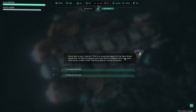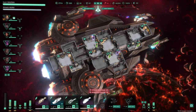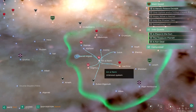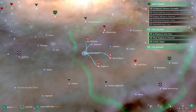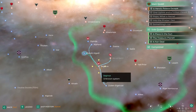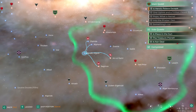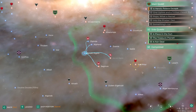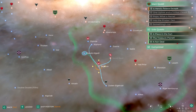Good day to you, Captain. This is the Corporate Agent for the New Reign speaking. I'd like to suggest you hunt down a Captain who has been raiding our trader ships — nothing special, purely business. The murder contract has been approved. Oh okay, when you put it like that it doesn't sound quite so nice. Murder contract. Oh, they're in here — well, we could do that as well. I think really I'm just going to get back to the space station. Because we can then jump from there to it and get it. We've got loads of upgrades to come.